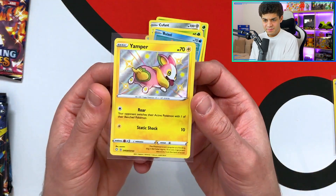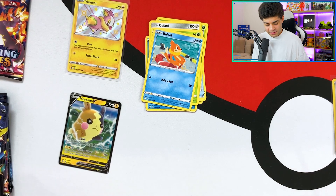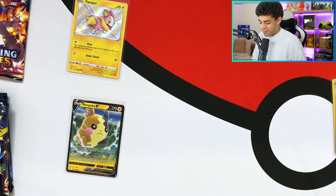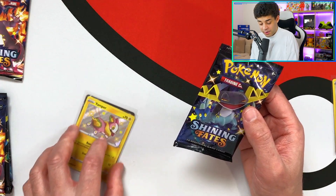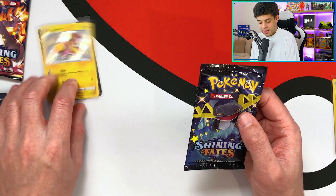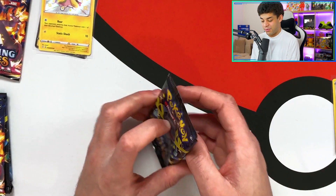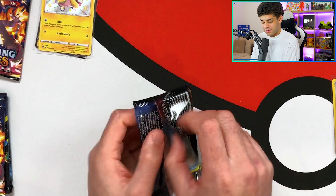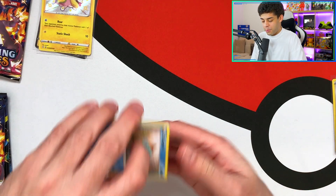We managed to get a V and a Yamper. This is why I love this set - you can get so many cool cards in Shining Fates. If you ever opened Hidden Fates, let me know which set you prefer. We've got Shining Fates and Hidden Fates, both containing a shiny vault, and I'm actually just loving both of them. First pack of the Mad Party is already two pulls, which is crazy. Everyone says these are the secret things you need to buy because they have just incredible pull rates.